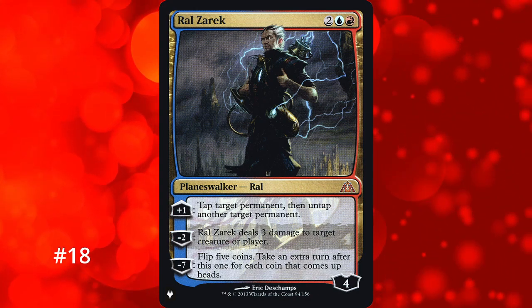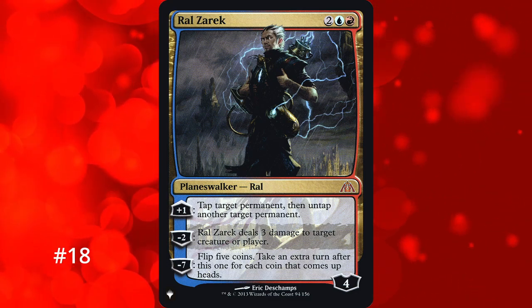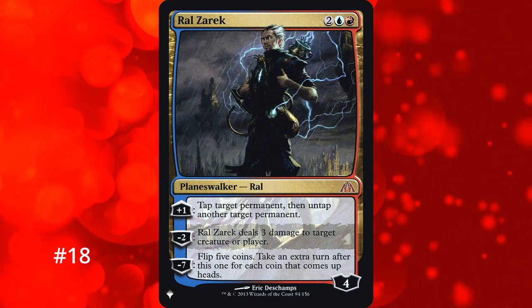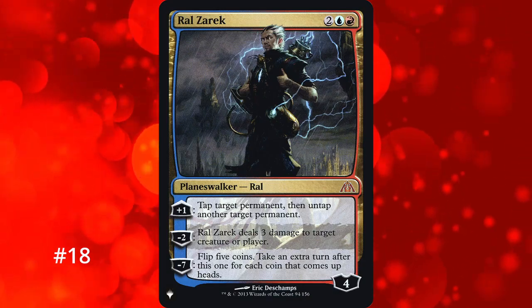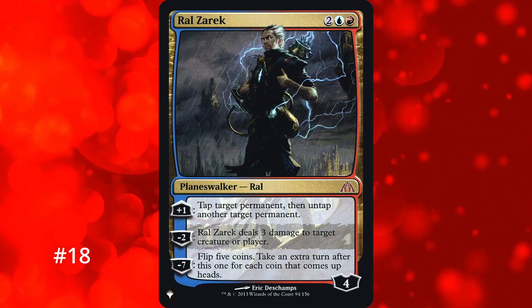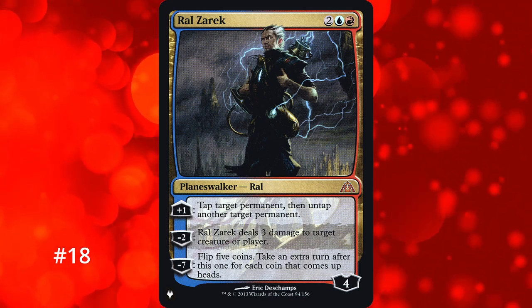Returning to Planeswalkers, number 18 goes to Ral Zarek. It comes in with 4 loyalty — plus 1 to tap a permanent and untap a different one, minus 2 to deal 3 damage to a creature or player, then minus 7 to flip 5 coins and take an extra turn for each heads. It has the downside of being a Planeswalker you need to keep around unless you can get to the ultimate instantly with something like Doubling Season. Ral can give you up to 5 extra turns but it also has a chance to give you none — relying on luck isn't really worth it for an extra turn effect.